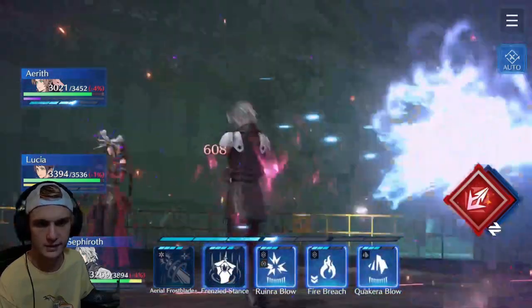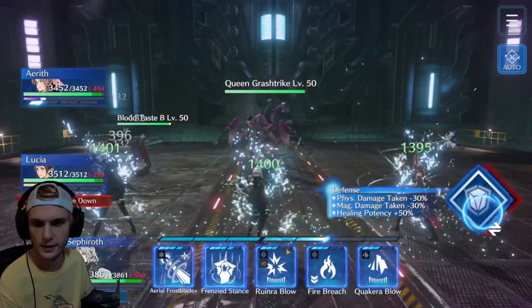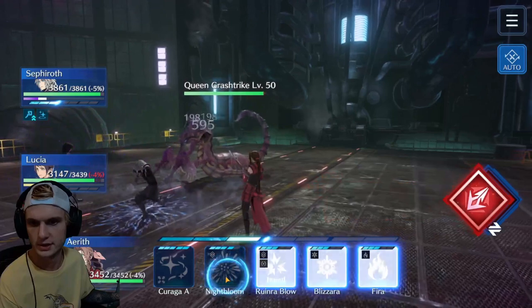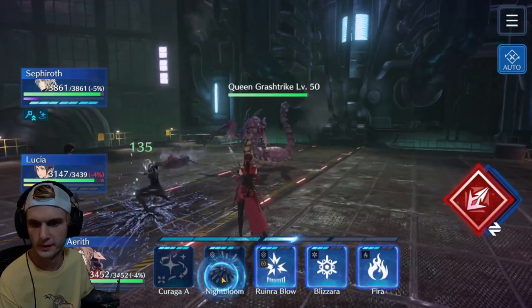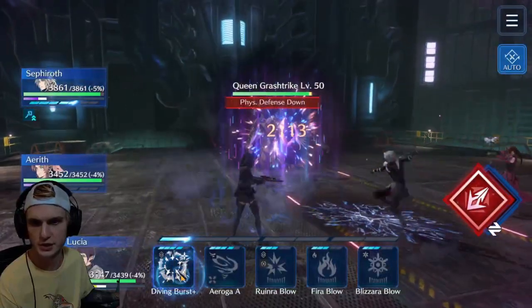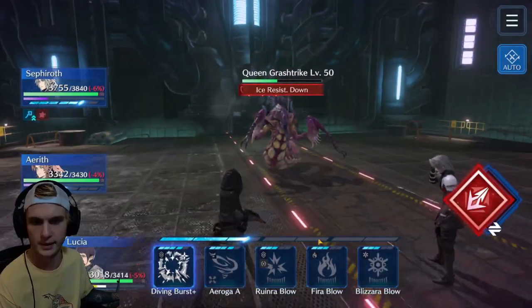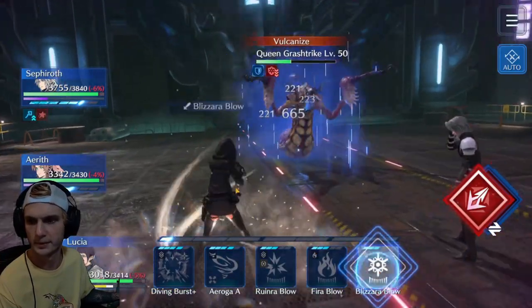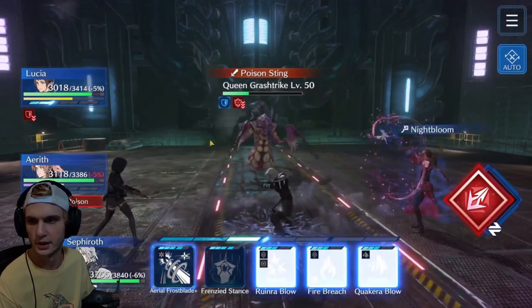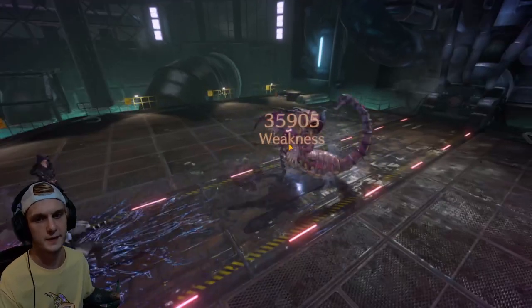I'm going to get into this stance here — switch to DPS so you get a little more heal out of the regen. She can Nightbloom this bug. Lucia, I don't know why she hasn't done a Diving Burst — because this guy is affected by all the debuffs. Get another Blizzard Blow in. He should be dead right here. Now that's a big hit — 35,905.